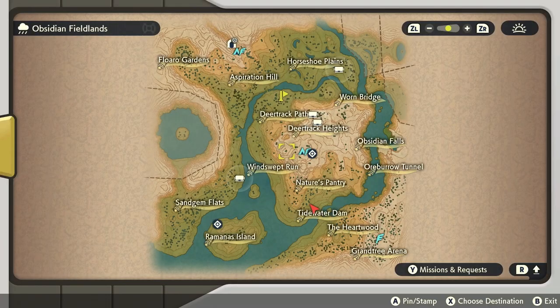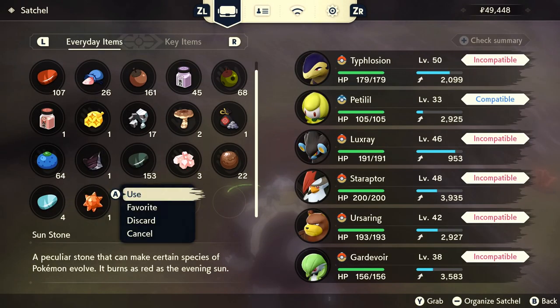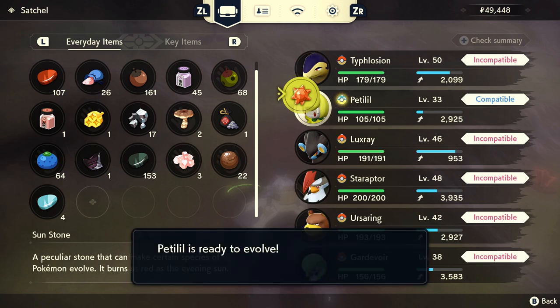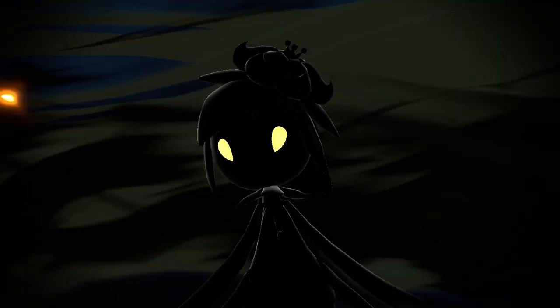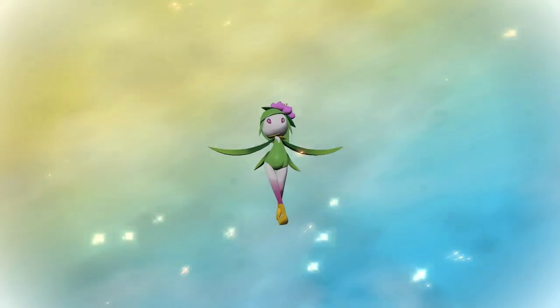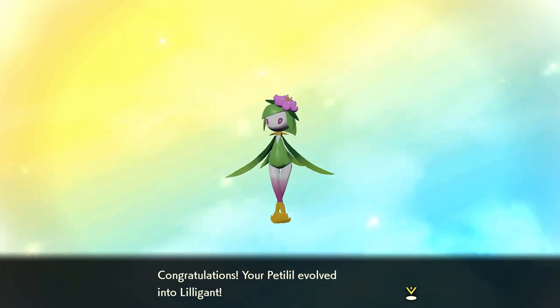You just have to use Ursaluna — Ursaluna gets you a lot of things. You don't get Ursaluna until the second trial or so. Let's go ahead and use the Sunstone on Petlil for our Hisuian Lilligant. You've got to go to the prairie area in the Crimson Mirelands, then get a Sunstone via Ursaluna — and there you go, you have your Hisuian Lilligant.